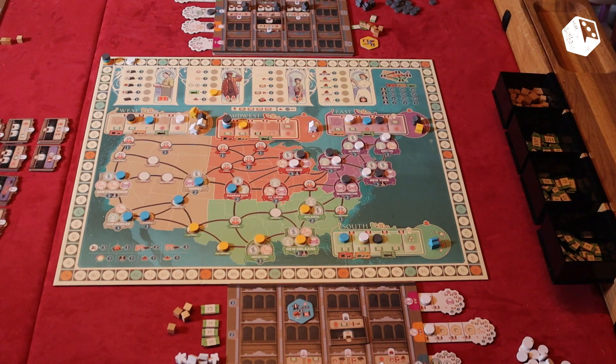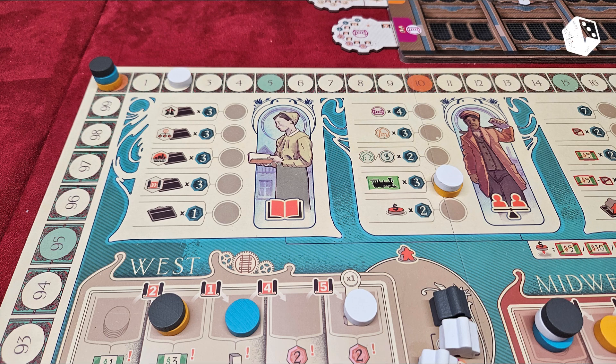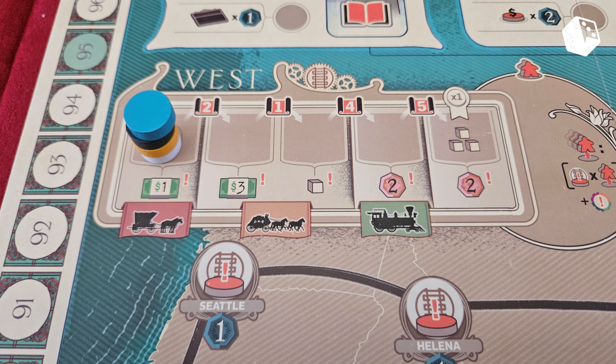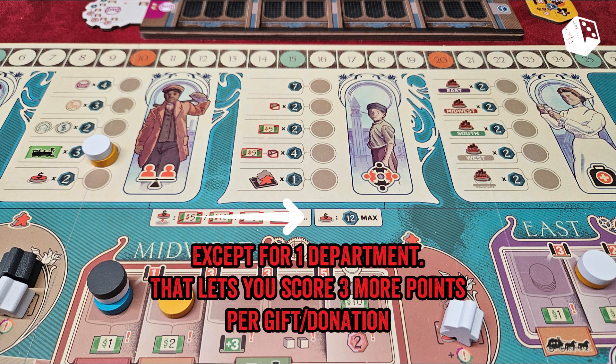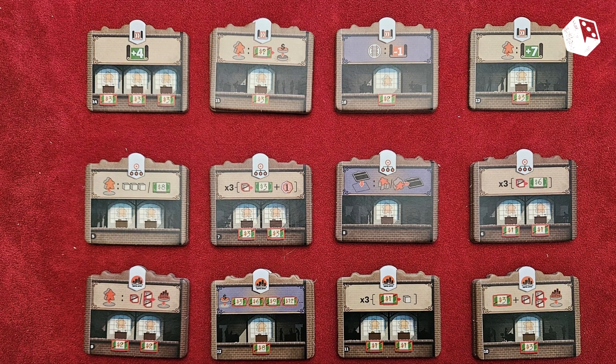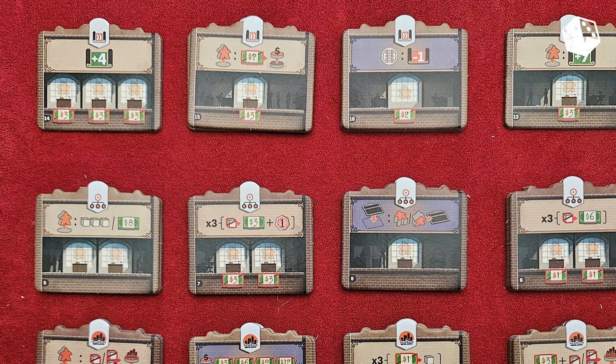There are a couple of ways to earn victory points in Carnegie. The most obvious ones are connections, gifts, outright victory points for buildings or upgrades, and victory points you can get for returning a meeple. For a single gift you can never get more than 12 victory points, though you can have more than one of your discs in a column. There is even a department that lets you place a disc on top of someone else's disc.